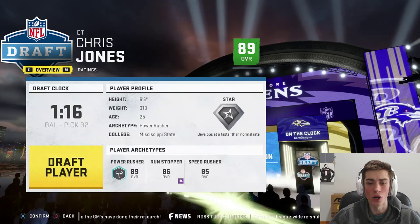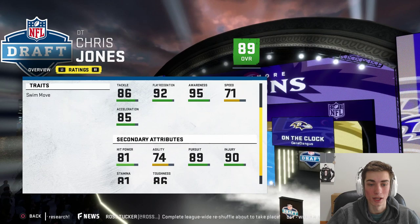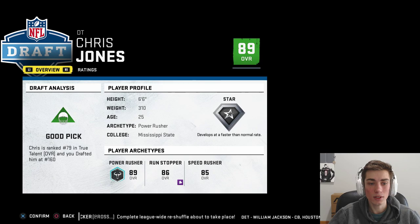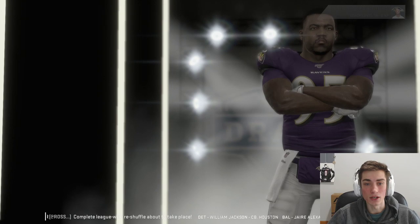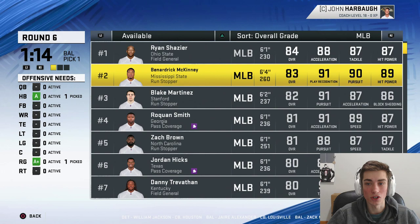Let's say Chris Jones out of Mississippi State — really, really underrated player. Had 14 sacks last year, was a dominant player. 92 power moves, 83 block shed — this is a guy that knows how to put pressure on the quarterback as well as stop the run. Let's go ahead and take one of the better defensive linemen in the NFL in 2019: Chris Jones. The team is coming along pretty nicely — we have a good corner, a solid offensive line emerging, a franchise running back, and our franchise piece in the middle in Bobby Wagner.